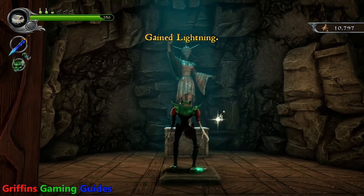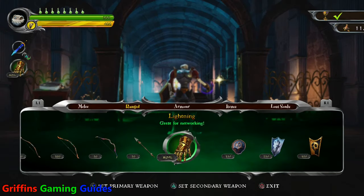First up, you need to get your lightning weapon, which you'll get in the Hall of Heroes after turning in your 15th chalice.